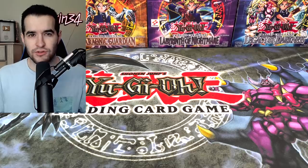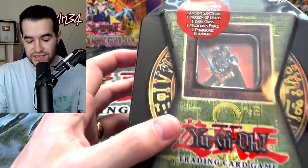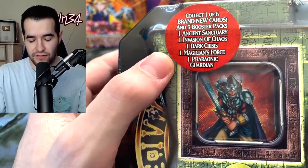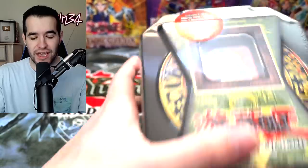Today we are opening rare Yu-Gi-Oh tins. What's up guys, we're back with another epic video. Today we're gonna be opening two 2004 tins, and these are very exciting because they do have Magician's Force, Dark Crisis, Pharaonic Guardian, Ancient Sanctuary, and Invasion of Chaos.